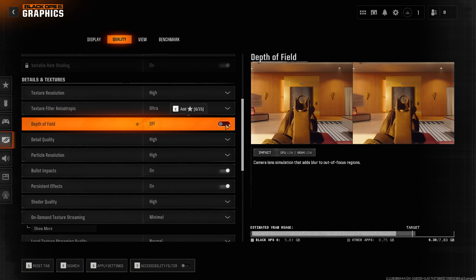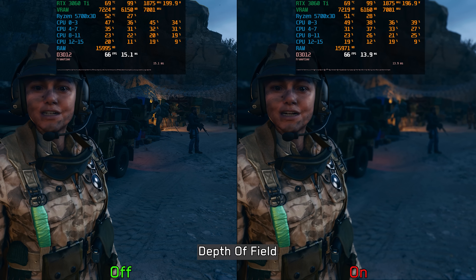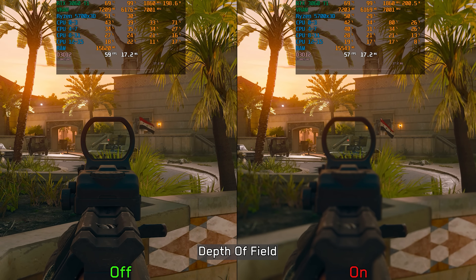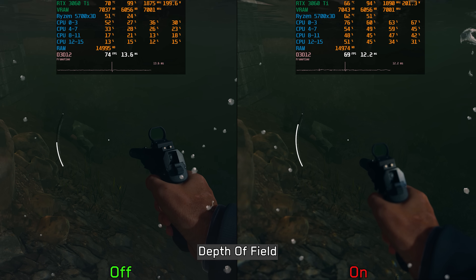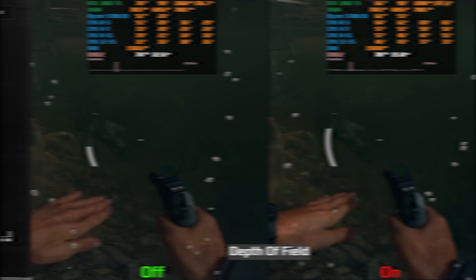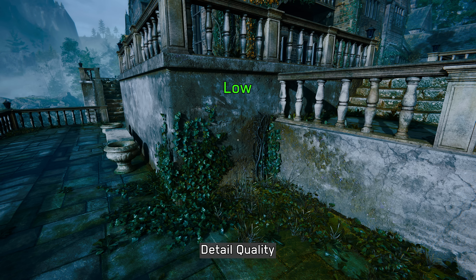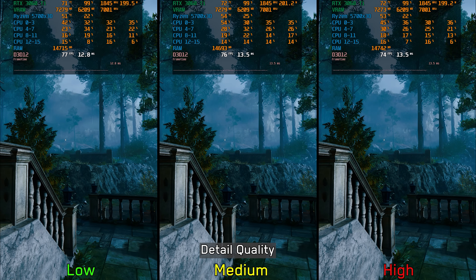Black Ops 6 makes extensive use of the depth of field effect, especially in cutscenes and conversations. Enabling it has a negligible performance impact and also appears in regular gameplay like when aiming, with only around 3% performance cost. Detail quality controls the level of detail and mesh complexity for most 3D objects — low and normal look nearly identical, but switching to high improves polygonal density. There is around a 3% cost going from low/normal to high, so high is recommended.